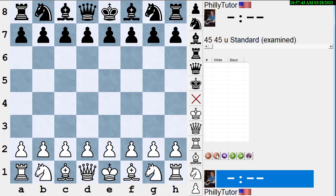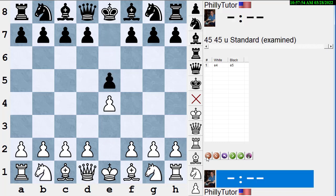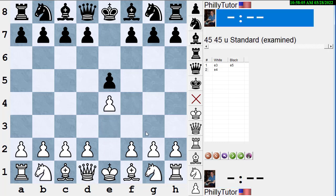Suppose white wants to lose a tempo. Say you're white but you'd like to play as black and you love responding to e4 with e5. You could play e3 on the first move, and if your opponent plays e5 you then play e4 — you've lost a tempo because it took two moves to play e4 instead of one. Therefore it's now black's turn.